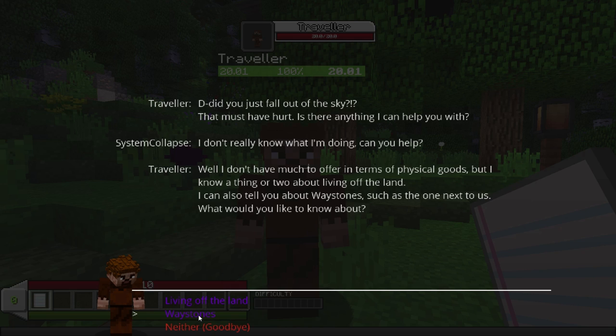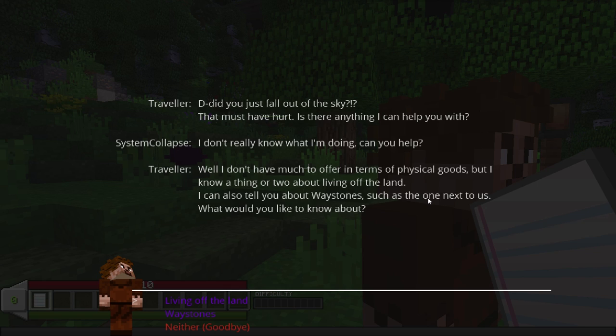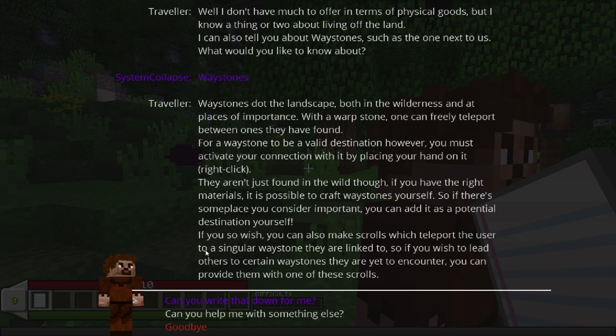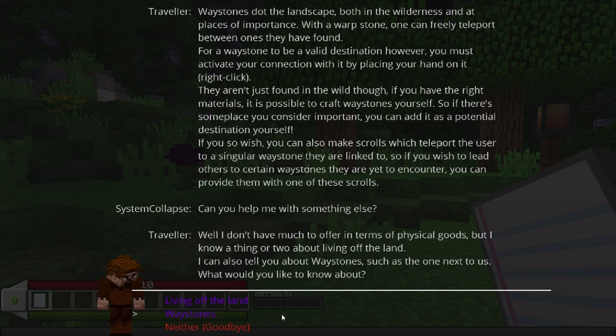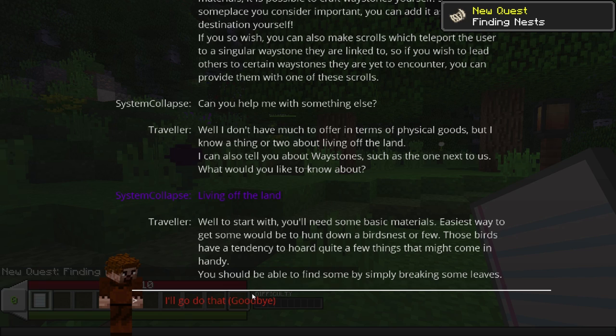'Did you just fall out of the sky? That must have hurt. Is there anything I can help you with?' I don't really know what I'm doing. 'Well, I don't have much to offer in terms of physical goods, but I know a thing or two about living on the land. I can also tell you about waystones. With a warpstone, one can freely teleport between ones they've found. For a waystone to be a valid destination, you must activate your connection with it by placing your hand on it. It's also possible to craft waystones yourself.' I would need a warpstone. 'Living off the land' - there we go.